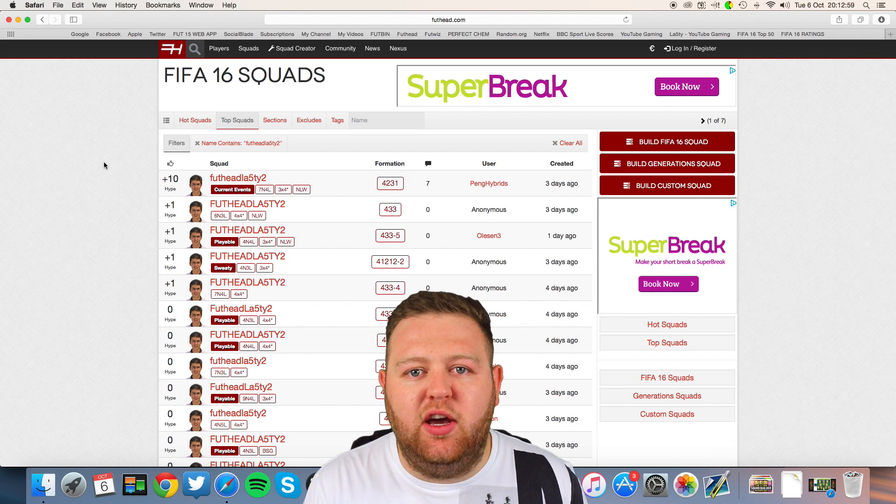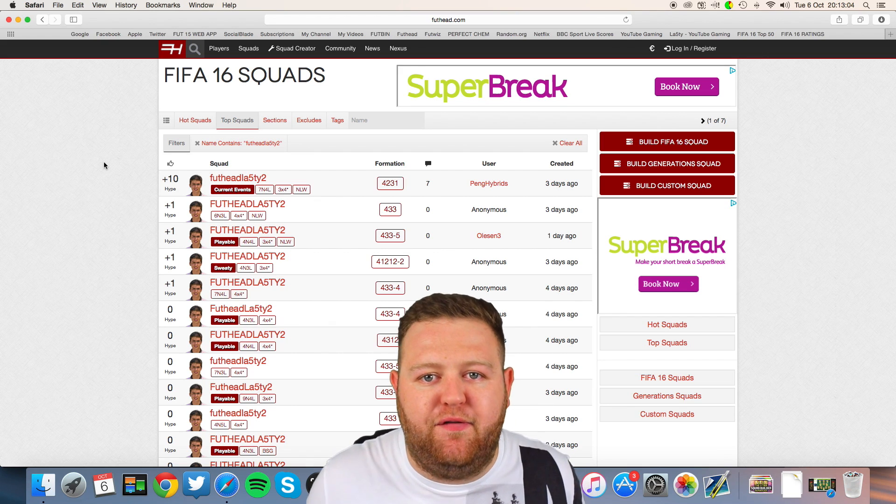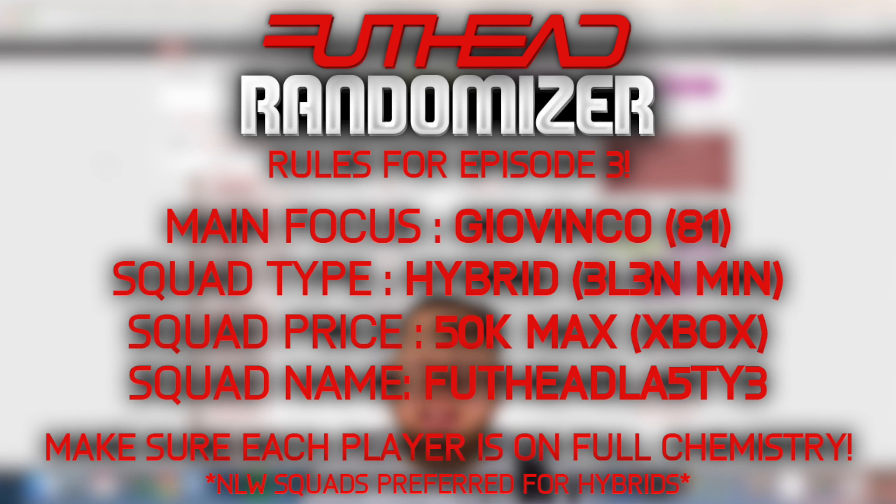We'll go with the same theme next week — a 50k squad that's three leagues and three nations — but this time I want you to build it around a different player. That player is the Italian center forward known as Giovinco. He's very small, he's very quick, and he's tearing up the MLS right now. His card looks really sick this year on FIFA 16. Make sure you build a three-league, three-nation squad featuring Giovinco. The whole squad can come up to a maximum of 50,000 coins — that's on Xbox, by the way. Make sure you label it Foothead Lasty3, that's the only way I'm going to see it.